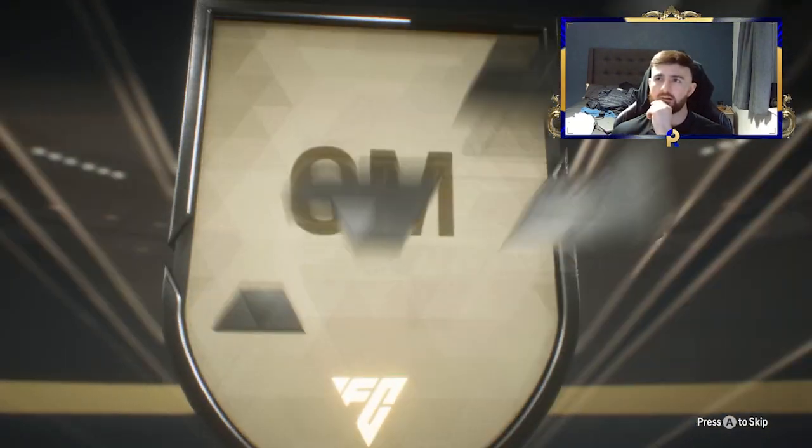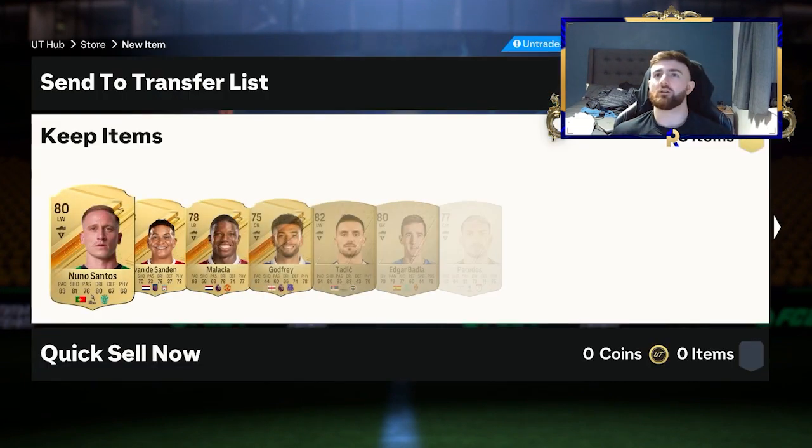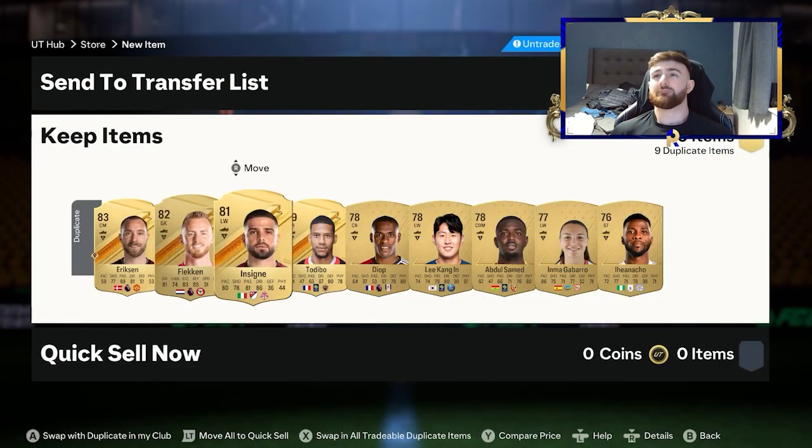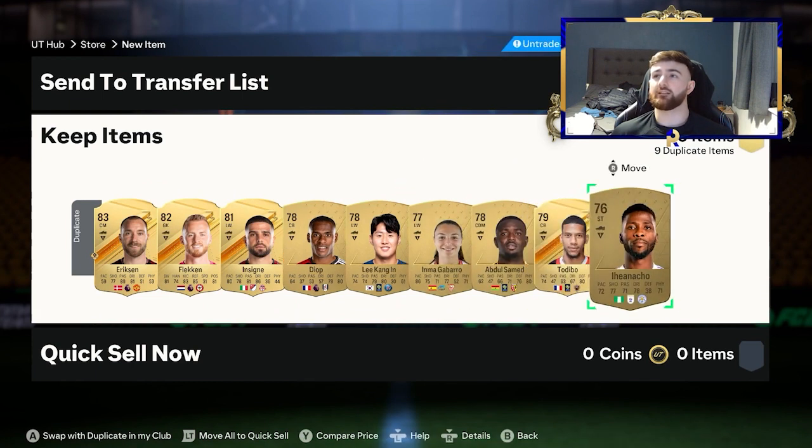What we got here — this one is a slow burner. Centimed, that's not good. United, that's going to be Ericsson — pretty trash. 83 is our best card. Not really got a lot there to offer. But a lot of this is just going to be re-crafted into other stuff. So we'll send these to the transfer list and then obviously we'll craft the rest.